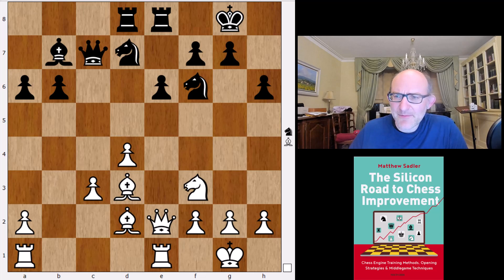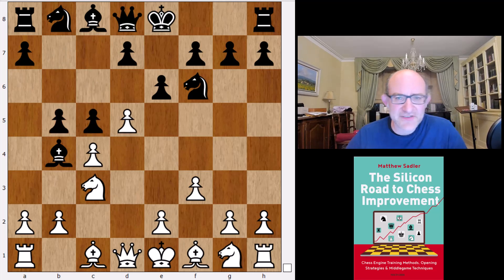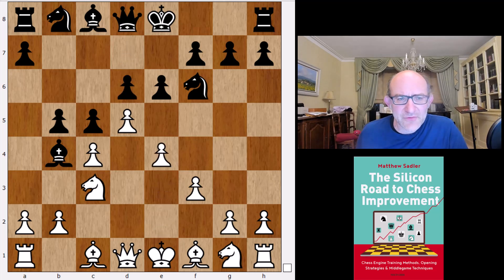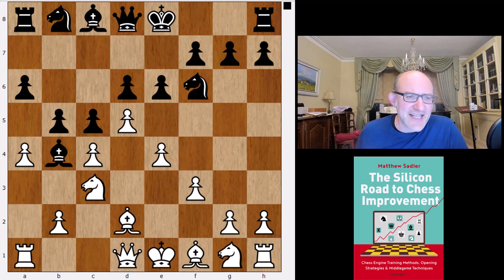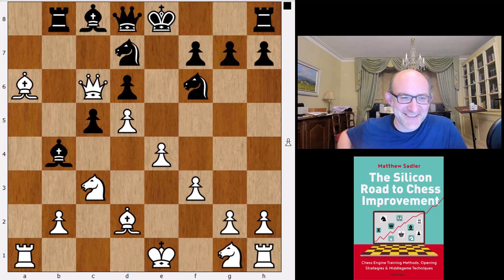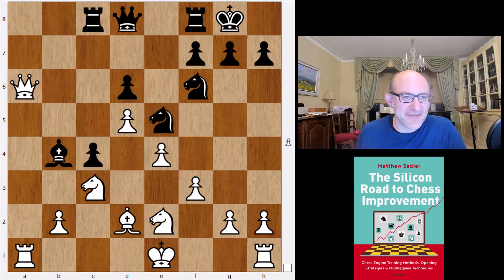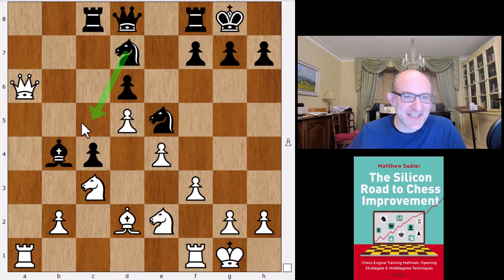Another critical line for white is f3, but Lila likes exactly the same line as Stockfish — a Benko-ish type gambit. The line Lila goes for is slightly different: bishop d2, a6, a4, takes takes, b-takes a4, knight bd7. White gets the pawn but black has plenty of activity, with knight d7 coming round to c5. This is actually a correspondence game, and Lila gives it 0.04 — doesn't feel like good winning chances for white. Black has plenty of counterplay.